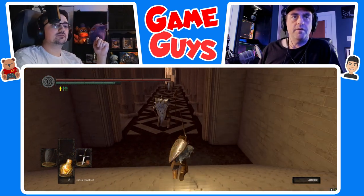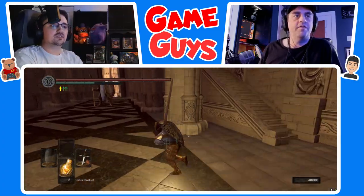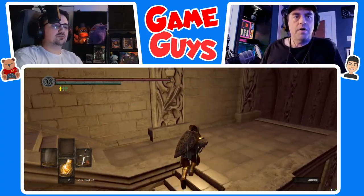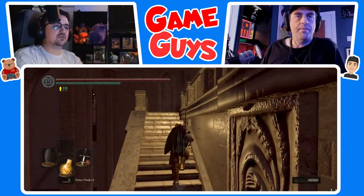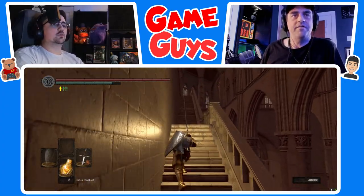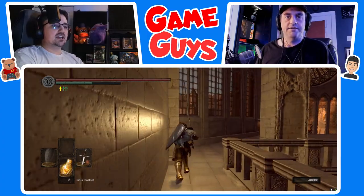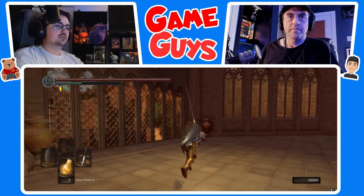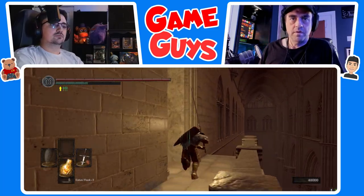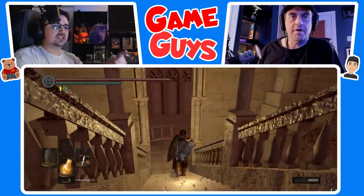Run past this guy. Stairs to the left — specifically the left, because the right stairs have a knight blocking the way. Up these stairs — we've been here before. We have a bunch of souls. We're going to go to the giant blacksmith, not the sock puppet guy, because he sells Twinkling Titanite. Keep going this way, take a left, down that way. We'll take another left here.